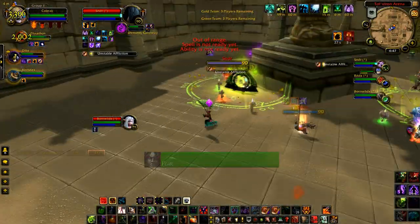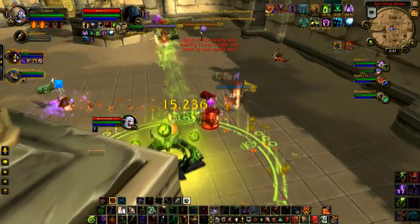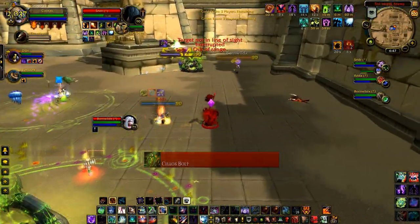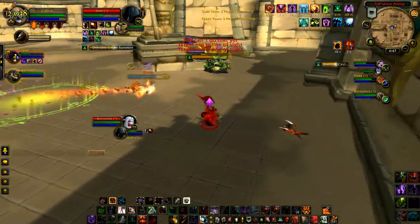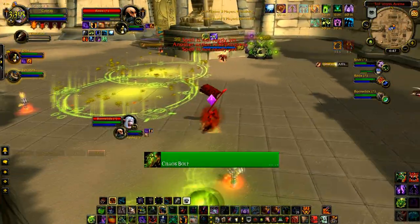Now for arenas. Supremacy is the go-to talent for Affliction Warlock. The Observer will maintain good constant damage while spell-stealing enemy buffs onto itself, and it has more health than a regular pet, so it'll be able to take a few more hits before it goes down.